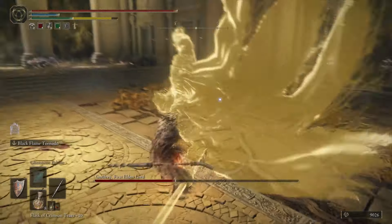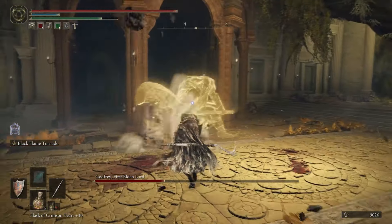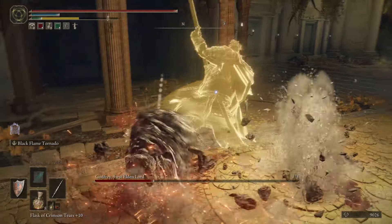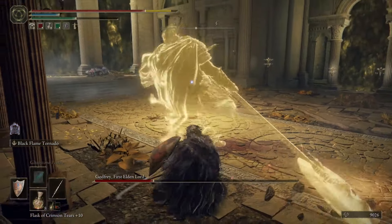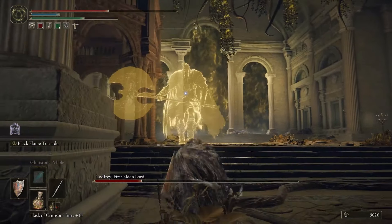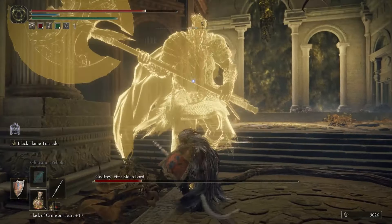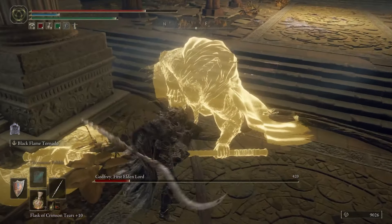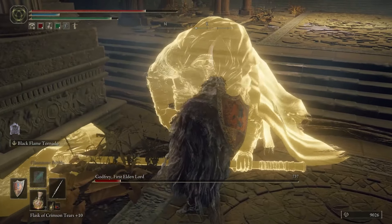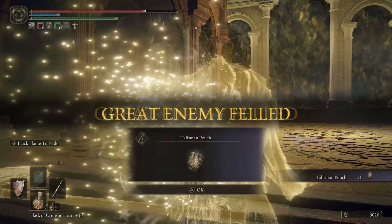Defeating him is also worth it, as you gain a talisman pouch, allowing you to equip an extra talisman. I find it interesting that two of the three talisman pouches in-game are obtained via Morgott — the first by defeating him as Margit the Fell Omen, and this one by defeating his illusion of his dad. Fingerreader Enia gives the third talisman pouch. Are you related to Morgott by any chance? Just a fun bit of trivia there.